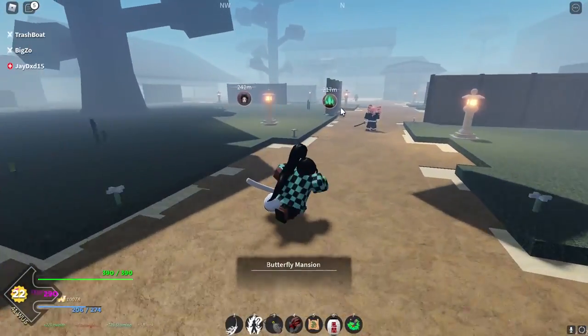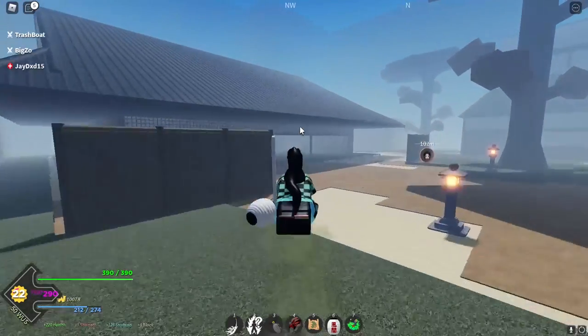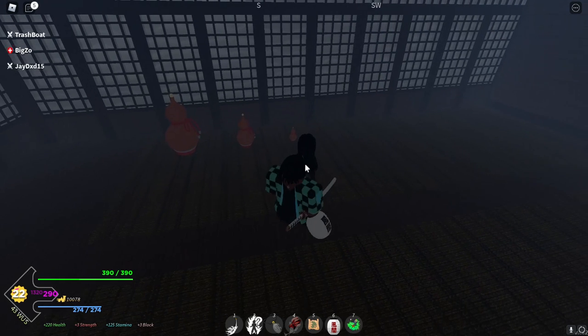And now we have made it to butterfly mansion. After you make it to butterfly mansion, you want to go just make a left and the gourds are going to be right over here. Alright, I'm going to break it down for y'all completely.